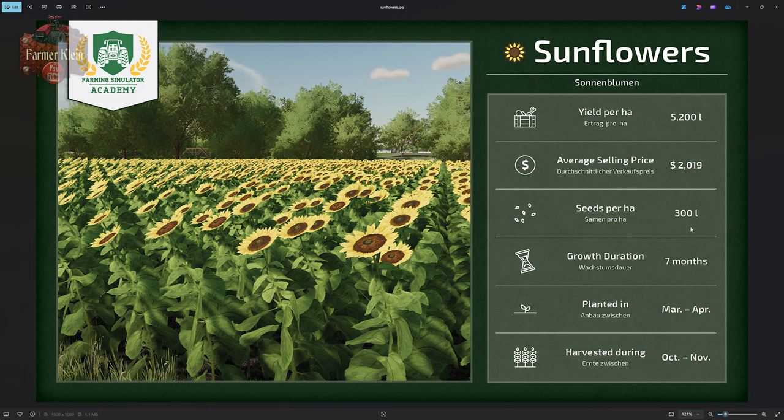Seeds per hectare is listed at 300, although we have seen significantly less seed being used in FS25 for several other crops. The growing duration is seven months, so even with the growth calendar disabled, expect to go through seven simulated months before your crop is ready to harvest. You'll be able to plant in March or April and then look for harvest in the October and November time frame.